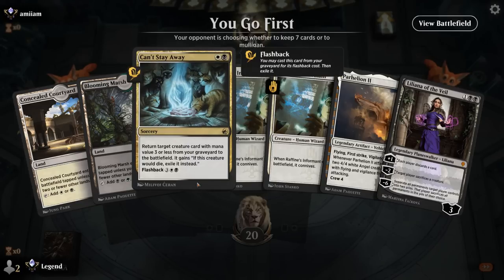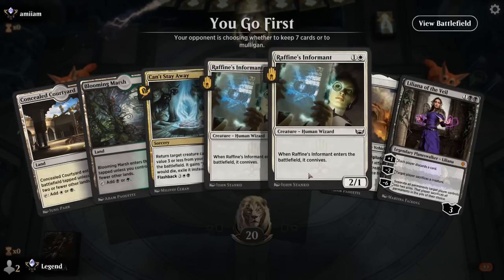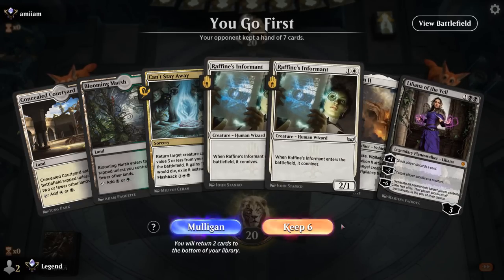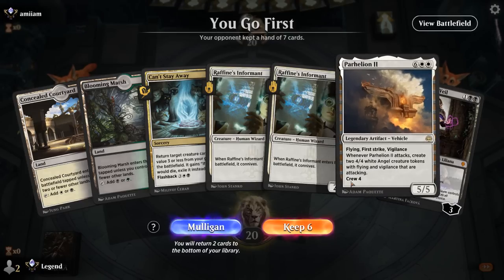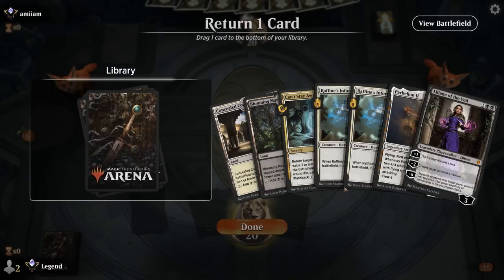We have a Can't Stay Away now, so if we mill Grease Fang we have a way of bringing it back. The problem is we don't have any self-mill in hand. It's not ideal but I don't really want to go to 5. Our hand at the very least seems functional — we can cast some spells, interact with Liliana, and if we mill Grease Fang we can still combo.